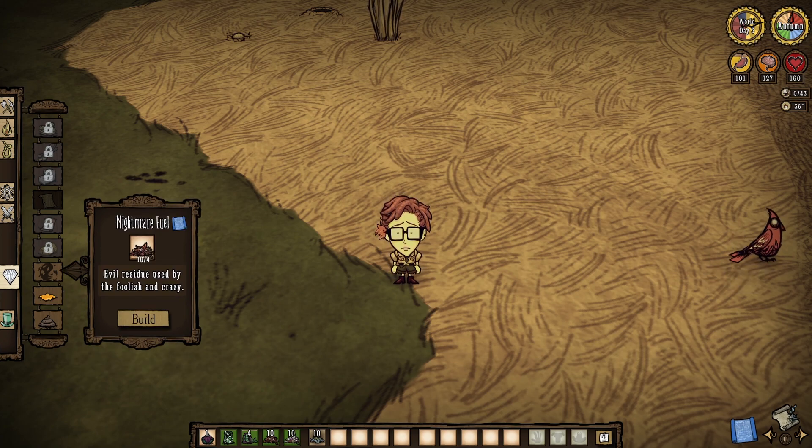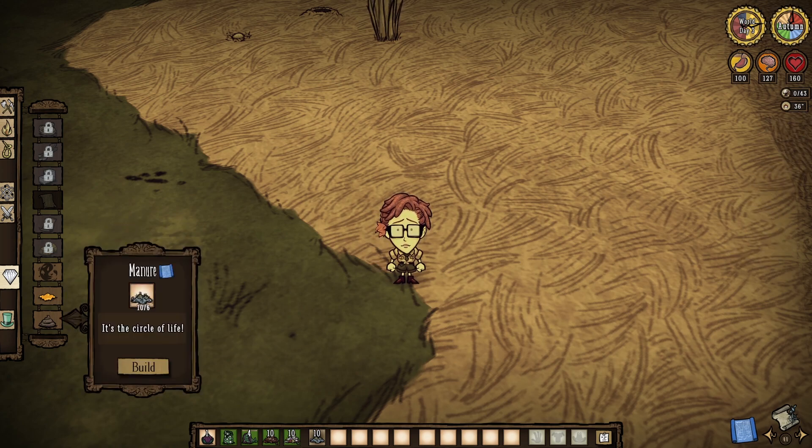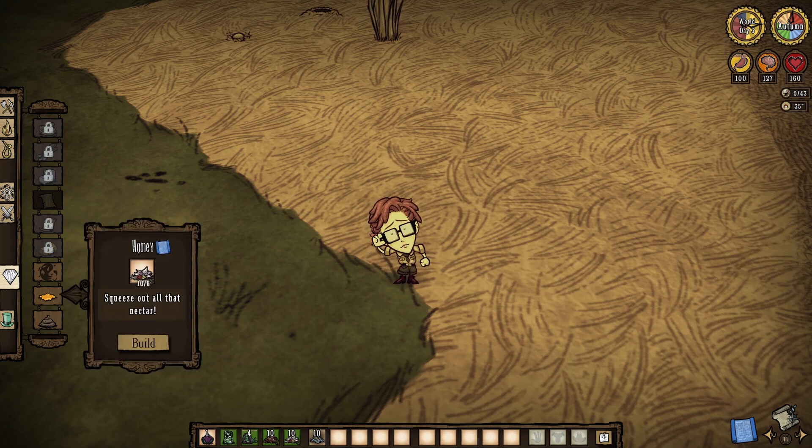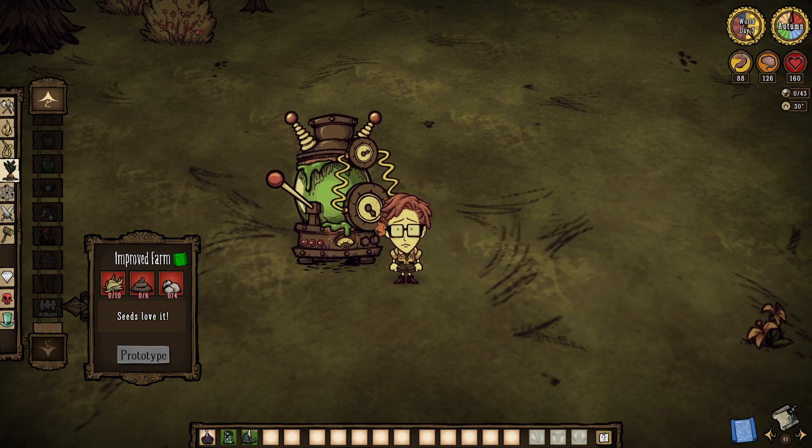Now, the nightmare fuel craft isn't exactly new, but her honey and manure refinements are, and they're both mighty useful. So make notes. In a similar vein, she also does not need a science machine to get some other stuff up and running, like improved farms.